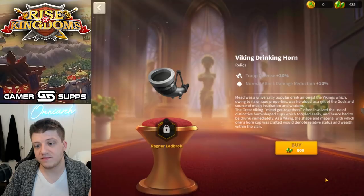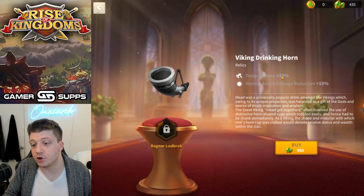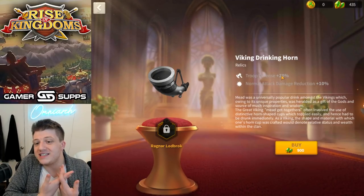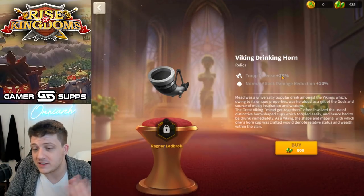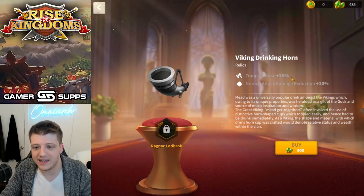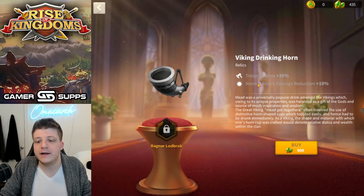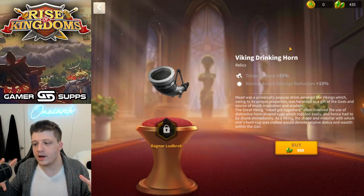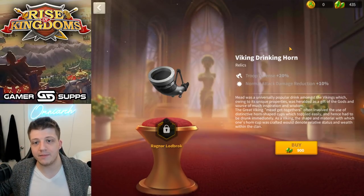Universal troop defense from the relic is nice as a secondary, and expertise makes it even better, but realistically I just don't see it. He came into the game so late that all the old players aren't going to use him — he's not nearly good enough to invest universals into. Unlike someone like Caesar who you've been getting for free for two or three years from gold keys, Ragnar came in and reduced the probability of getting any single gold key commander.